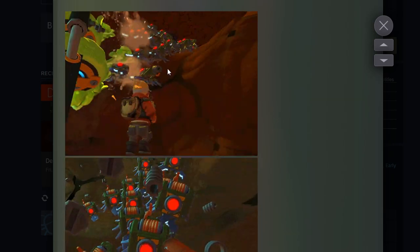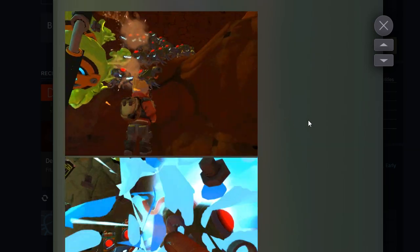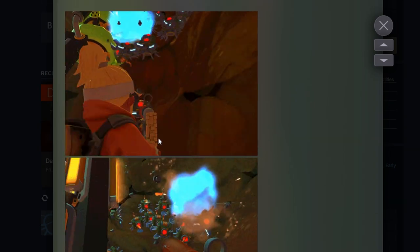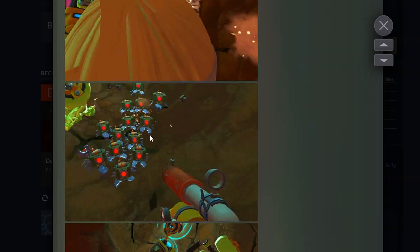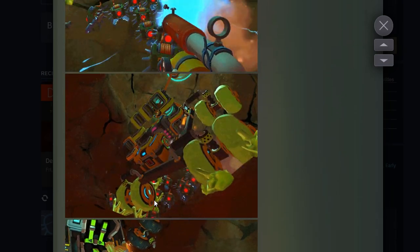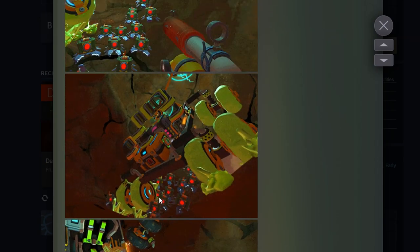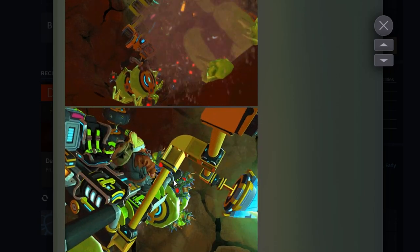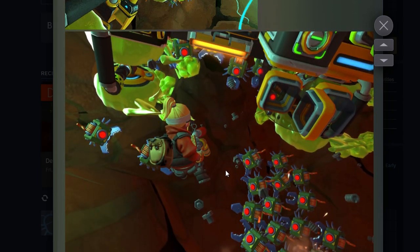Now we get into the swarm bots — these things look great and terrifying. Using a regular spud gun against individual swarm bots seems like a bad idea; probably better to use the shotgun or spudling gun. You can see they swarm the vehicle. It's not entirely clear if they do damage — they just seem to freak out around and group up on the vehicle.